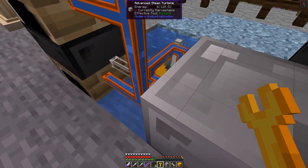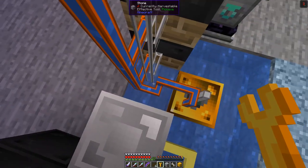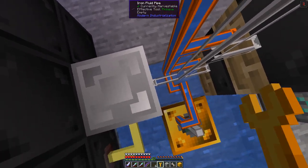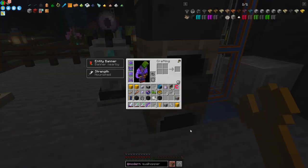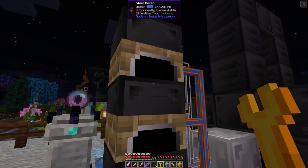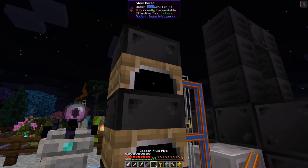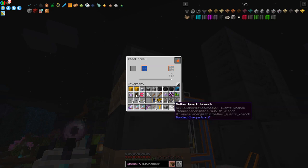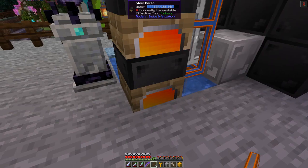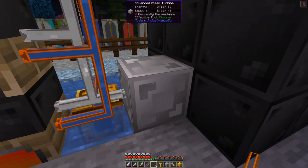The last thing to do is connect the steam into the turbine. Let's put some fuel into these - I've got some coke here. Let me split them into three: four into one, four into here, and four and three into this one. So these are all producing steam, and now there should be some power in it. You can see the steam is going up and the power is coming in here.